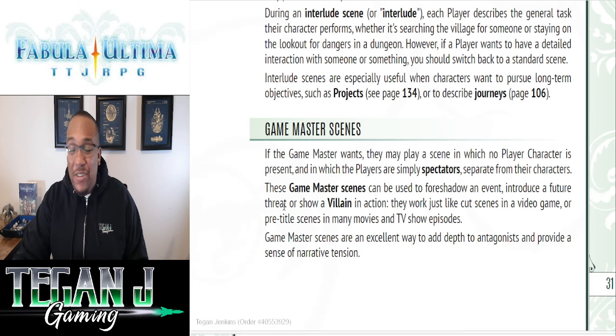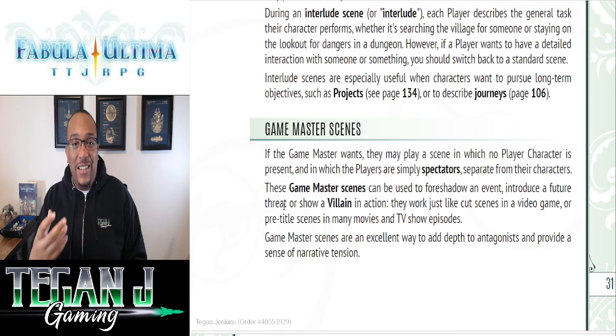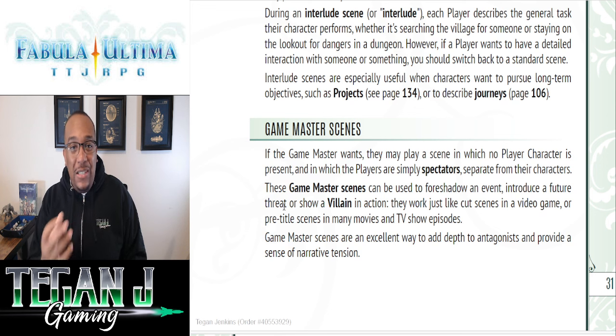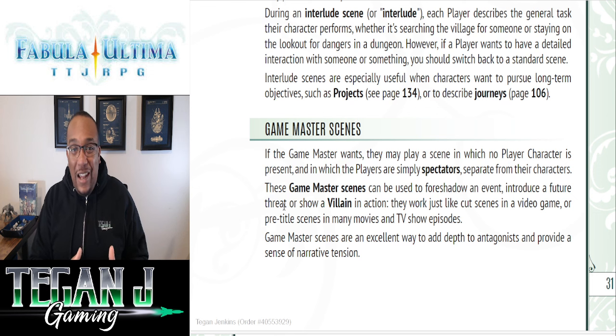Finally, there are game master scenes — something I've never really done in a tabletop RPG. If you play old JRPGs like Final Fantasy or Dragon Quest, you've seen this before: a little cut scene showing what the villains are doing. These are great for building tension, but the players will be spectators — their characters won't know what was revealed. It's a cool way to give behind-the-scenes peeks, though I'm a little worried about the lack of player involvement and the potential for metagaming.